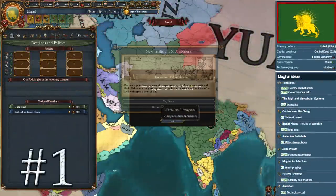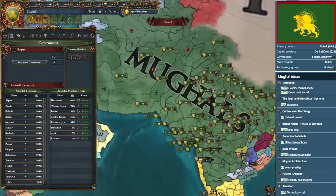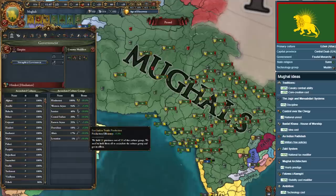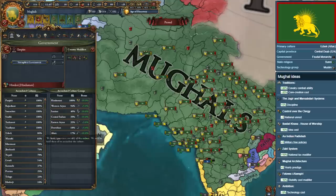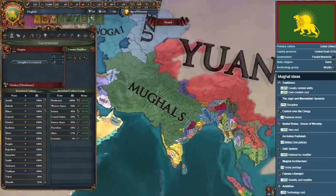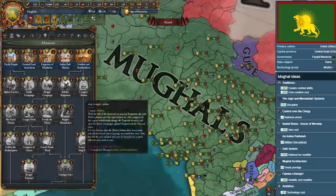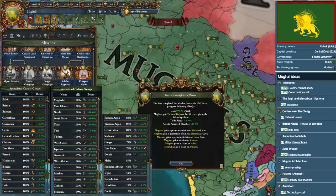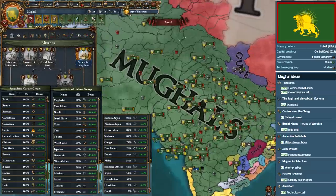Coming in at the top of our list at number 1 is the Mughal Empire. Alongside the massive changes introduced with the Dharma DLC are buffs that have catapulted the Mughals into the undisputed top-tier nation for conquering the world. They boast insane national ideas including 25% core creation cost reductions, discipline, national unrest reductions, and technology cost reductions. Their unique mission tree provides incredibly powerful cores and claims on the Indian subcontinent, and their one-of-a-kind government form allows you to accept any culture in the game once you conquer all of that culture's provinces. Once you conquer a culture group, you also obtain an incredibly powerful buff lasting the duration of your entire campaign, ranging from extra diplomats and merchants to reduced coring costs and trade efficiencies.